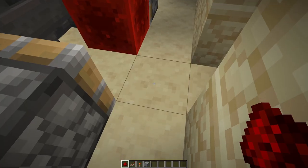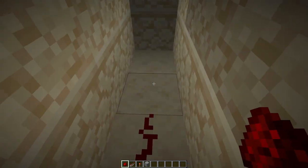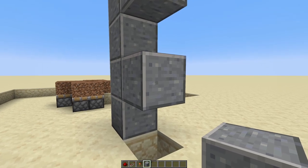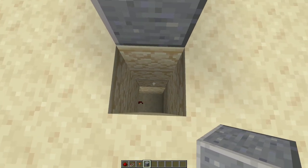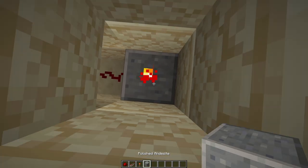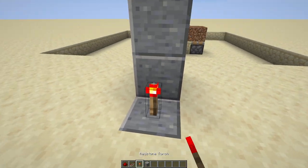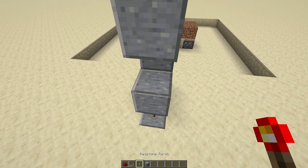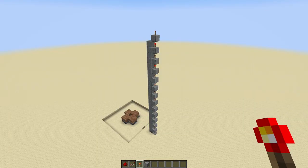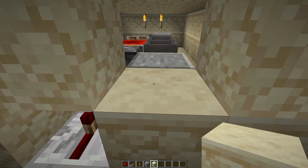Up at the surface, come to the secondary pillar. You may need to break and replace some blocks here. You'll want to create a little redstone torch tower: block, redstone torch, block, redstone torch — continuing with block and redstone torch. Take the torches all the way up the back of the secondary tower. Eventually you'll have something looking like this. This isn't necessary, but I would now recommend sealing up that gap that we made earlier.